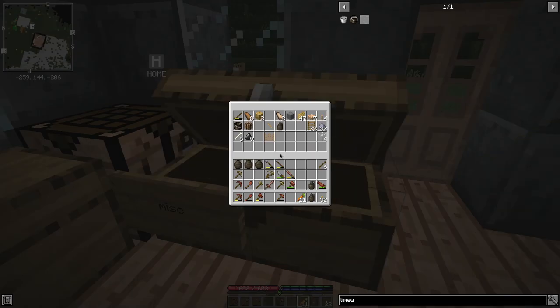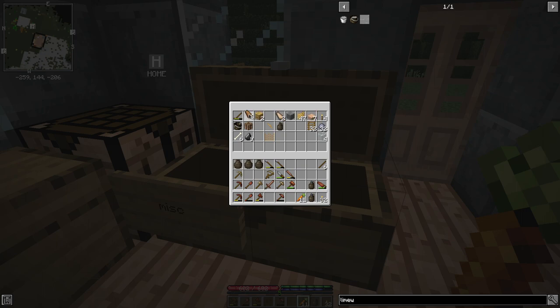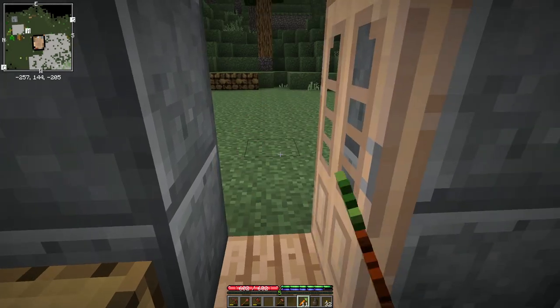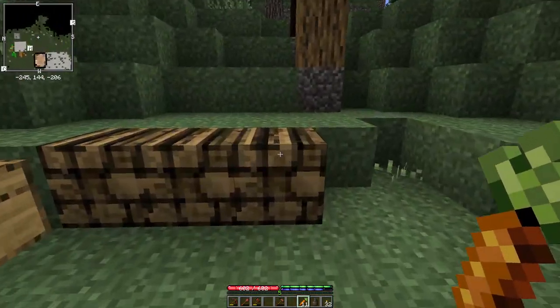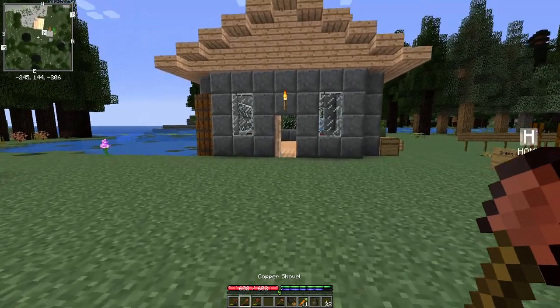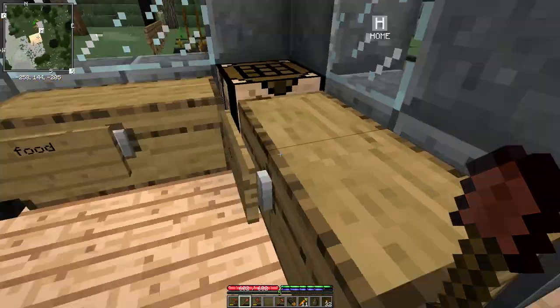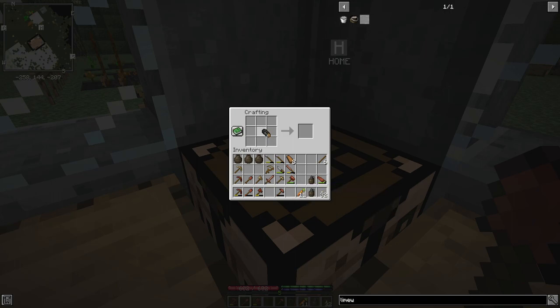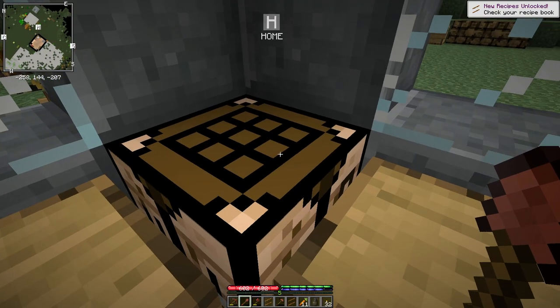For tool racks, I already have maple here so I might as well make them out of maple. Except I want two of them so I'll need another maple log. And that will do the trick for us. Turn those into boards or lumber and make ourselves a pair of tool racks.